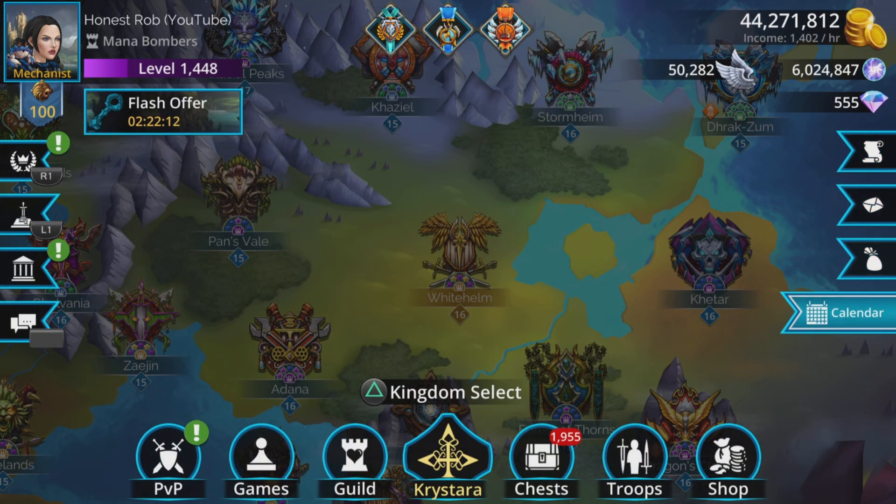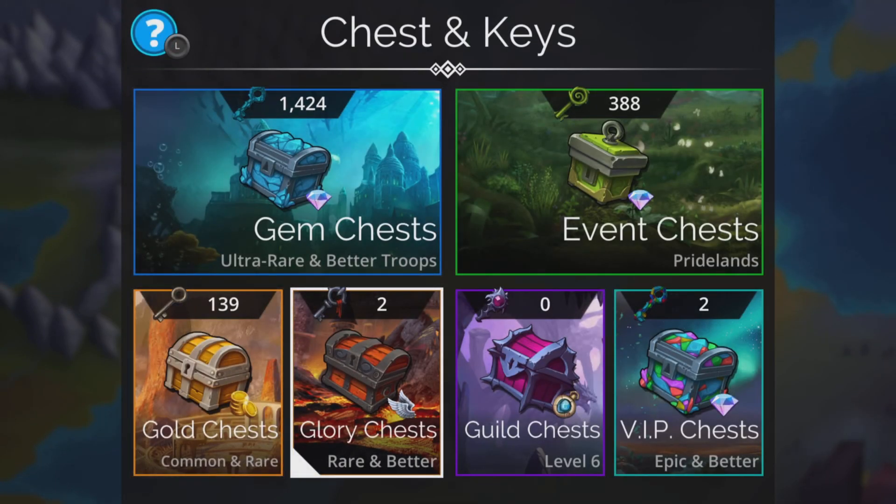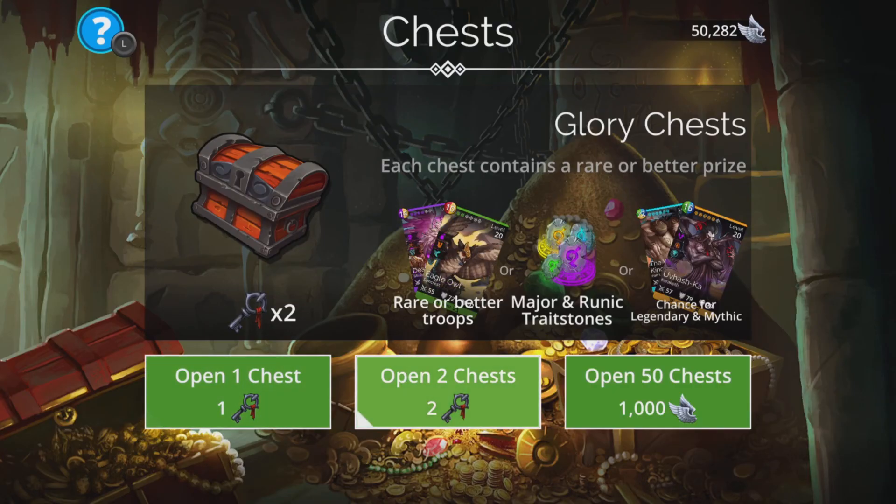I'm not going to say get it, because that's counting your chickens, but try and get it. So what I'm going to do, I'm going to open my glory chests first. Let's see if a minor miracle happens — if I get it with two glory keys, this will be absolutely ridiculous. It won't happen, but you never know. Let's go.